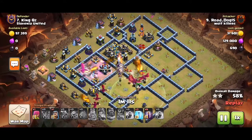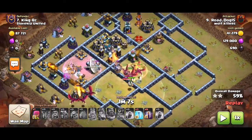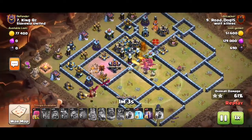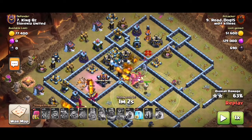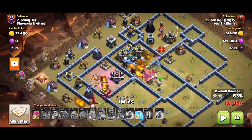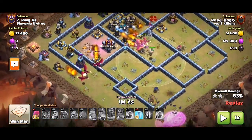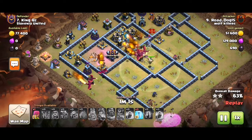The tower holds down the scatter shots. The tornado on this base is in between the two sweepers in the core. Looking at what we have left: wizard towers, scatter shot, and some Teslas. I disagree with the bat spell placements because they'll just go in the path of the dragons and the airborne units may take them out — but let's see what happens anyway.